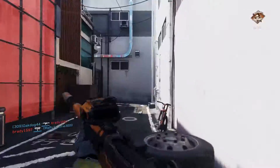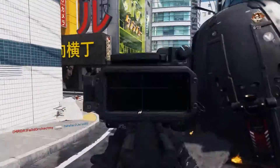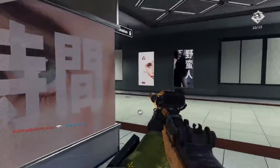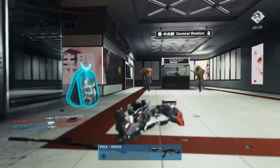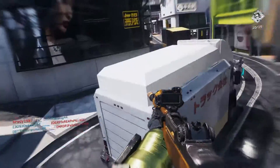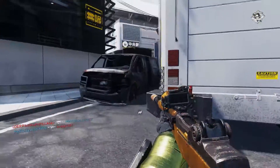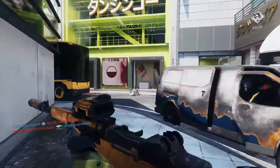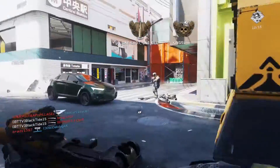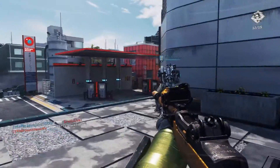This weapon breaks all the rules. Infinity Ward had no idea what they were doing when they made it. There are some challenges where it considers itself a sniper rifle, and some where it considers itself an assault rifle. In the barracks challenges for 100% completion, this weapon counts as a sniper rifle, so getting point-blank kills with a sniper rifle counts here. It also counts as a sniper rifle for mission team quests. Additionally, this weapon takes on sniper rifle quartermaster camos, which are unlocked for an entire weapon class, not just a specific weapon.